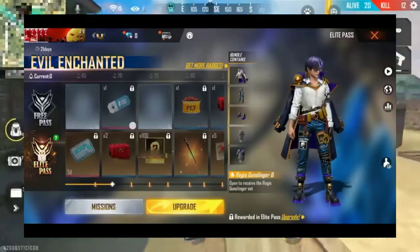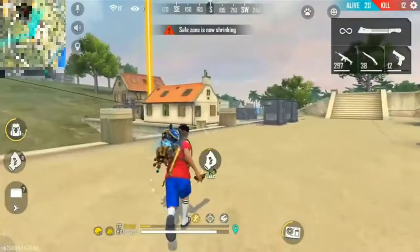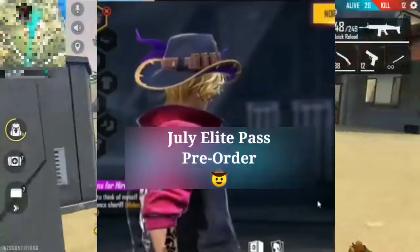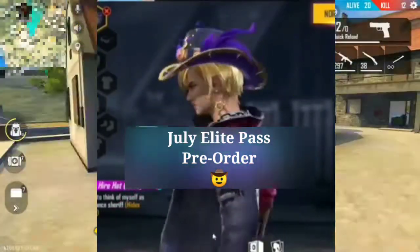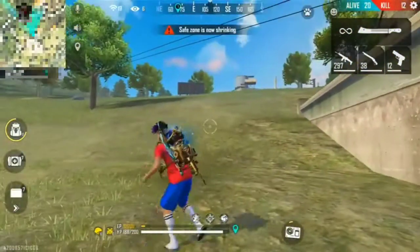Next is the July Elite Pass. This is 100% confirmed. This July Elite Pass will be pre-order. If you are on the 19th, you can see the gold list. Next is the profile of the Schutz backing.